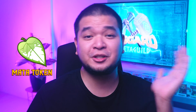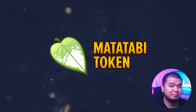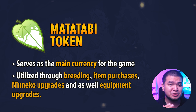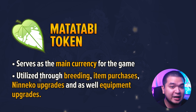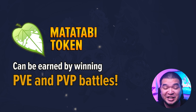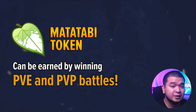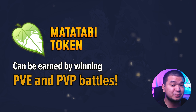MATA and NINO are both in-game currencies for Niniko. MATA, or the MATA TABI token, serves as the main currency for the game. It's used for bidding, item purchases, Niniko upgrades, and equipment upgrades. MATA can be earned by winning PvE and PvP battles, with the rewards ratio to be continuously monitored and adjusted by the team depending on the current circulating supply.